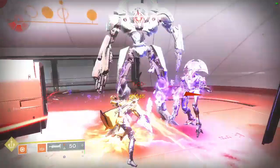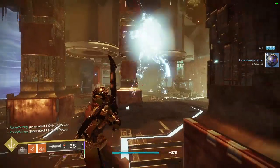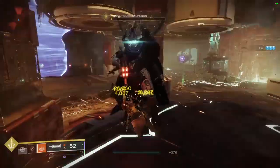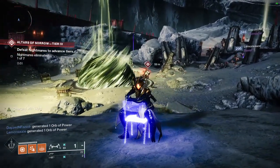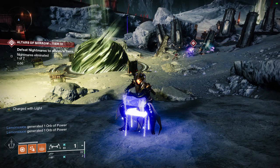Next: The Lament. This is an exotic sword great for boss damage and deleting yellow bars or champions. Lament also cuts barrier champion bubbles like a hot knife through butter. You get this by doing the quest Lost Lament in the Beyond Light expansion. If you are finding this information useful so far, like this video so that more people can watch and benefit from it.